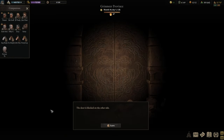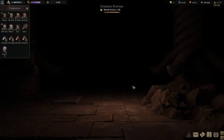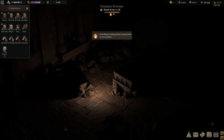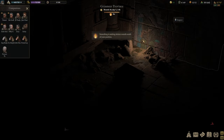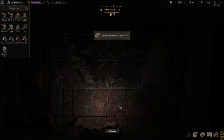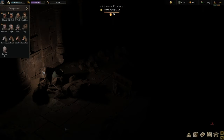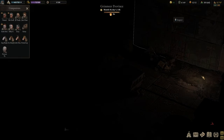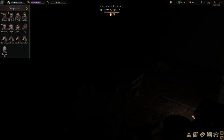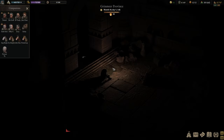The door is locked from the other side — apparently there is another door. Something is making sinister sounds south of our position. We found a rune here that helps us discover even more ancient tomes. No sign again — nothing. Well, this is potentially going to be a fight. Hard to believe it isn't.